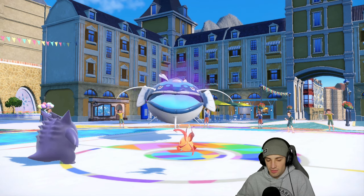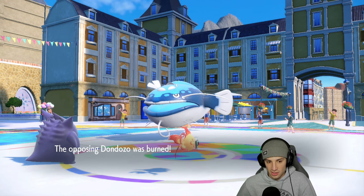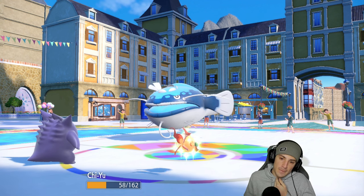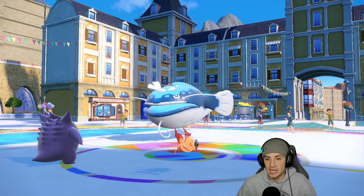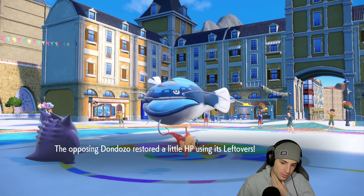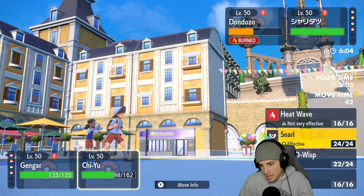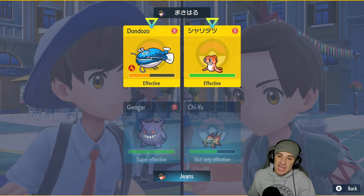Sludge Bomb's coming in hot, we might get a poison — there's the damage! The burn lands — beautiful. Sludge Bomb is hitting like a truck. As long as Chi-Yu can survive, Dondozo might go down. That's huge! Sludge Bomb is doing a nice chunk of damage and the burn is gonna negate the Leftovers, which is huge. I'm really hoping this Sludge Bomb KOs. It's good to know Chi-Yu outspeed so Sludge Bomb can come out first.